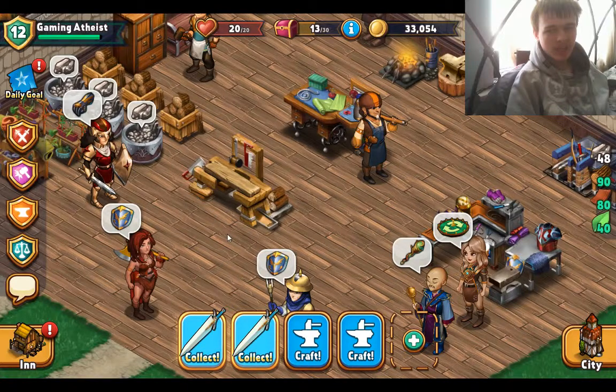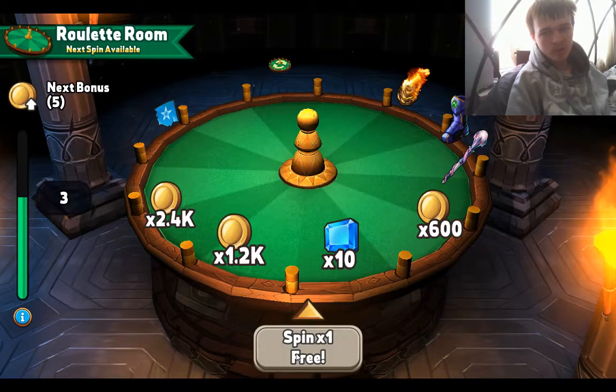So, basics — this character here is my character. I just left it as female because that was the default gender for the character, so I'll just leave it like that. And I just changed their clothes.